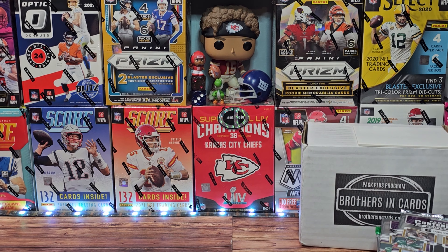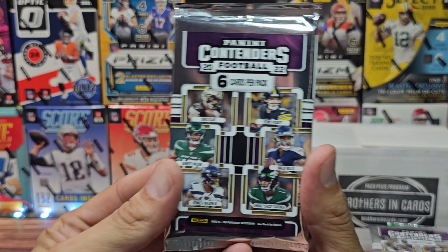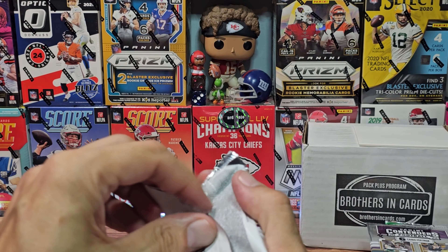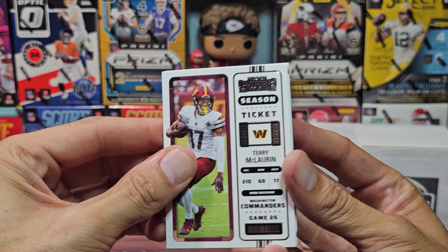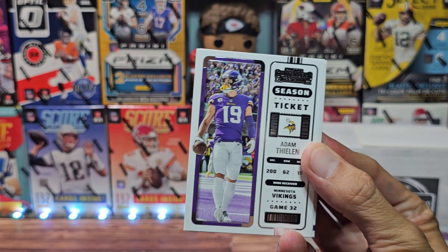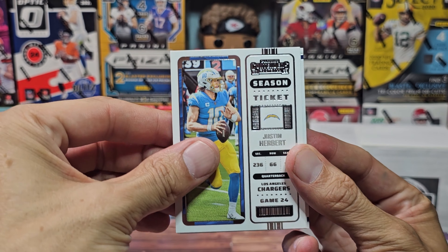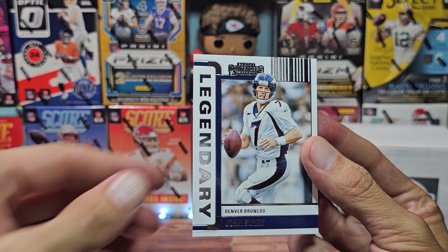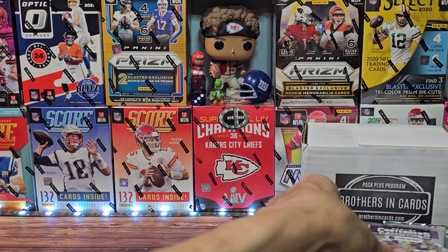We're moving the baseball out of the way — onto a sport I'm slightly better with: football. This one is the standard — I wrote an F on the First Off the Line to help me designate the difference. We have Terry McLaurin, Adam Thielen, Christian McCaffrey, Justin Herbert, CeeDee Lamb, and John Elway — yes, John Elway, legendary contender.